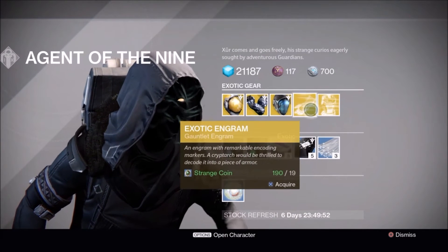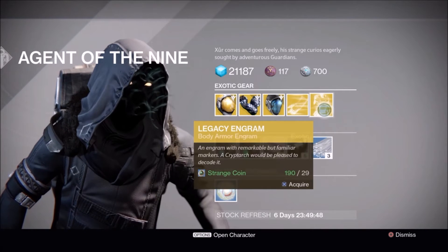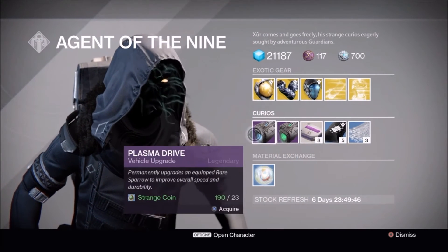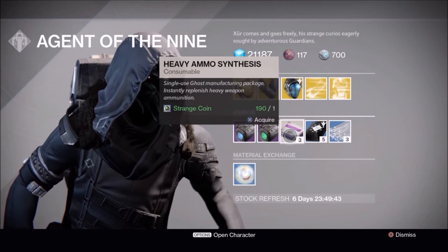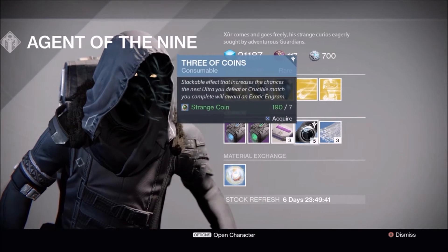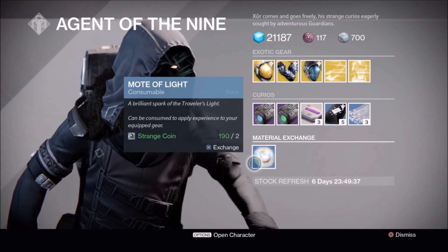Then we have an exotic engram which is a gauntlet engram, a legacy engram which is a body armor engram, a Plasma Drive, an Emerald Coil, heavy ammo synthesis, three coins, Glass Needles, and Motes of Light.